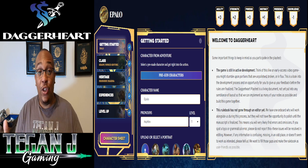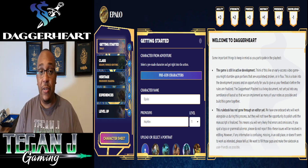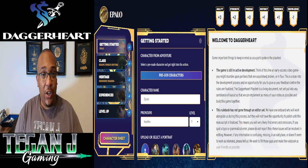Big shout-out to Demiplane. They have all the playtest rules as well as the character creation on their site for free. You can register and then build some PCs, which is what we did today. Just a heads-up for the Daggerheart RPG — pretty easy character creation. It's kind of in between PBTA-style games and 5e, so there are some character options and cool stuff to customize your PC, but it's not one where you'll struggle for hours or have to look up a whole bunch of different mechanics. Fairly straightforward with some cool narrative options.